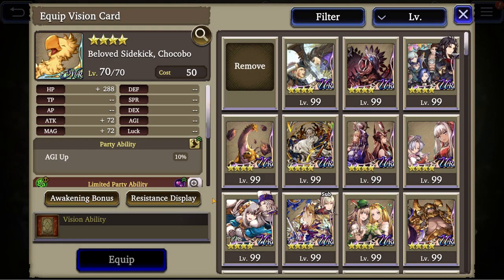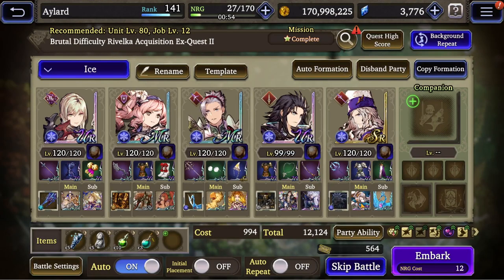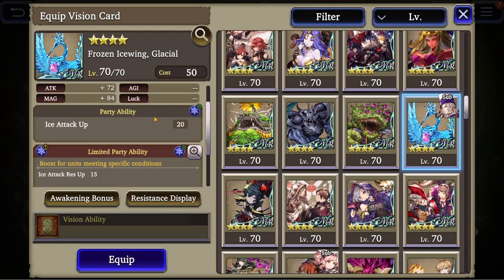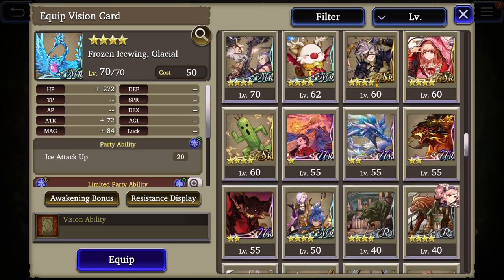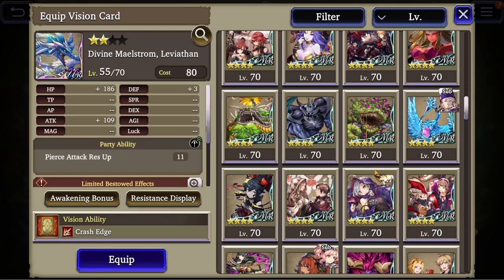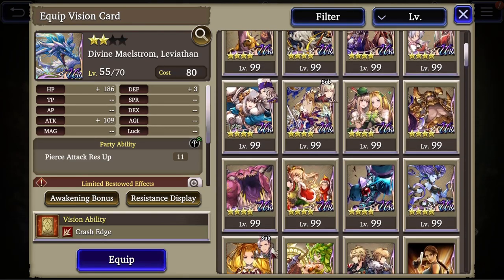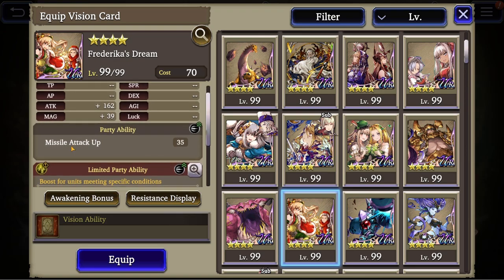As for vision cards, you need to give him something that allows him to deal much damage. Since we have already the piercing damage on Serges, if you didn't have Serges with piercing damage, you should give MacLeod Glaciela's card or any card with pierce attack. I don't think we have anything good enough here, never mind.